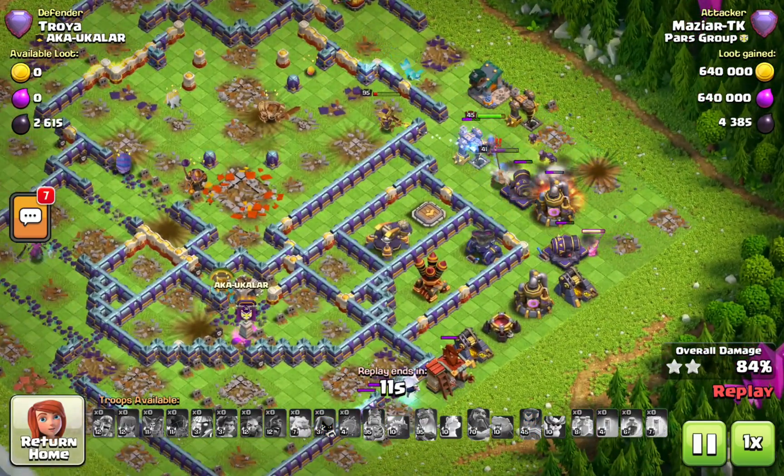We are on this next base. A lot of you may have seen this type — there's a lot of variety of these bases around. Look at the bomb towers: before the update you could have blimped it, landing between the two bomb towers, gathered the bombs, gotten the town hall, and pulled the CC. But now you cannot do exactly that.